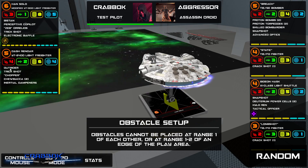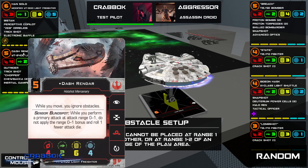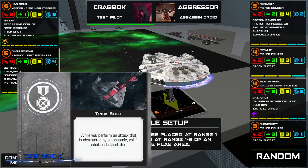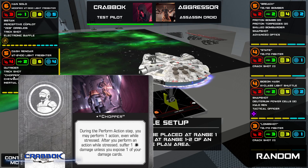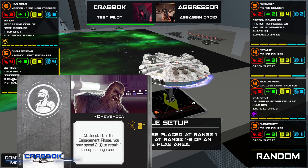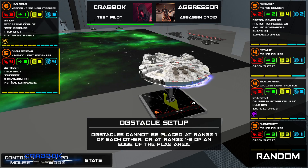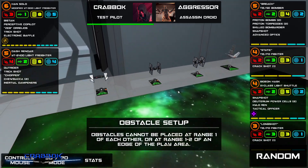Then we've got Dash. He went down in points, so I figured I had to use him again. He wants to be at longer range, so I'm hoping Han can close the distance on close-range stuff while Dash keeps distance behind, shooting through obstacles. I've got the Outrider title, Trick Shot on both ships, Chopper — which lets me perform an action even if I'm stressed, though I expose a damage card — then Chewbacca can repair that. Plus Inertial Dampeners. This lets Dash stay where he is without suffering the consequences. I'm not sure how well it'll work — let me know in the comments.